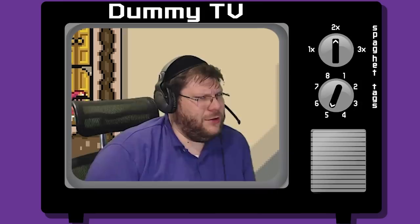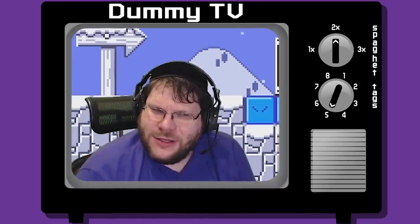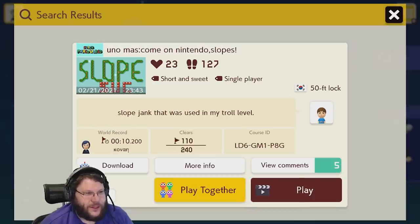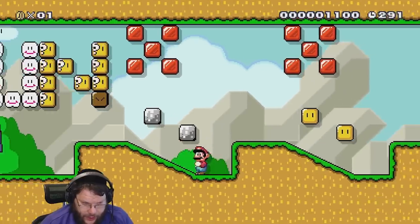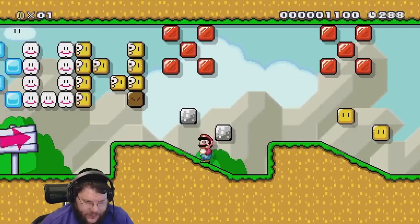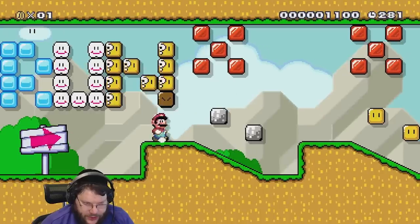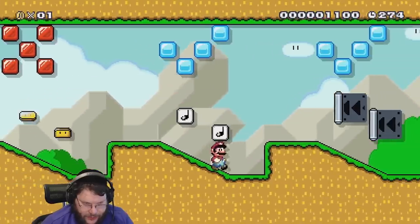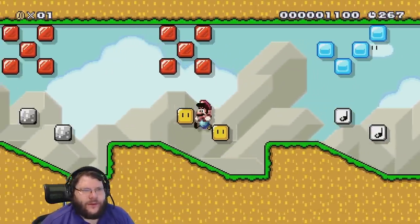That ain't normal, that's not how one-ways work. Uno mas, come on Nintendo - slopes are janky. Apparently if you run into blocks positioned on a steep slope from above, you just end up auto-ducking. It works with turn blocks too.